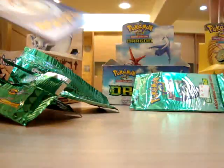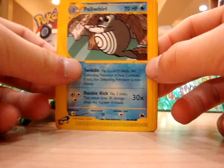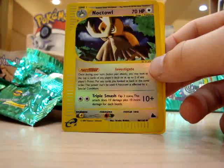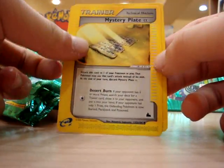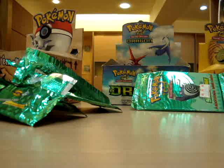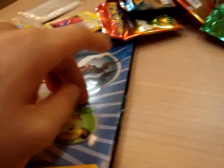Hopefully this pack will be even better. So we have Poliwhirl, Abra, Jigglypuff, Growlithe, Weedle, a reverse holo Armistar, Mystery Plate, and a Wobbuffet. Overall the pulls are pretty fantastic — a lot of good pulls here. I'll get it all sorted and shove it in the folder later.